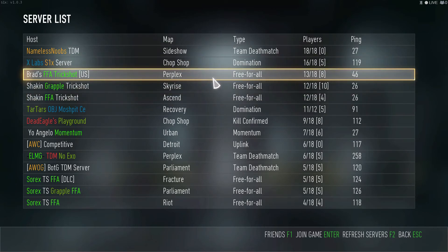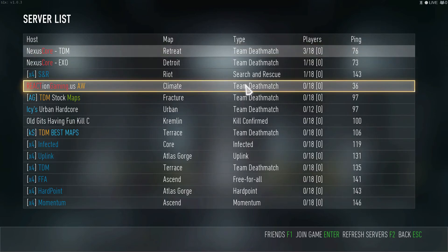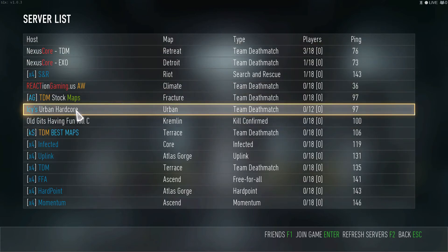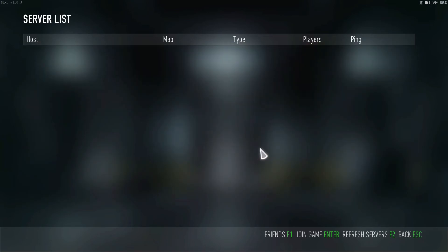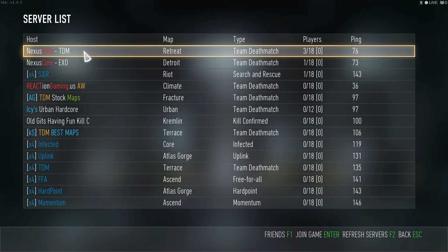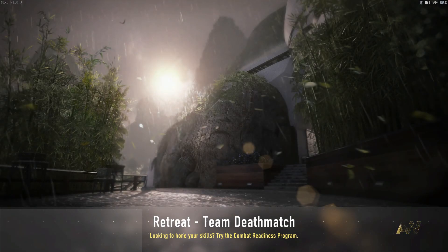So they've got a couple of free-for-alls, and I don't know why they're all trickshot — I don't like trickshot. Got a couple of empty ones down here. Oh wait, there's one with three players on it: Nexus Core, TDM. So we click on that, and it pops us right in, as you can see.